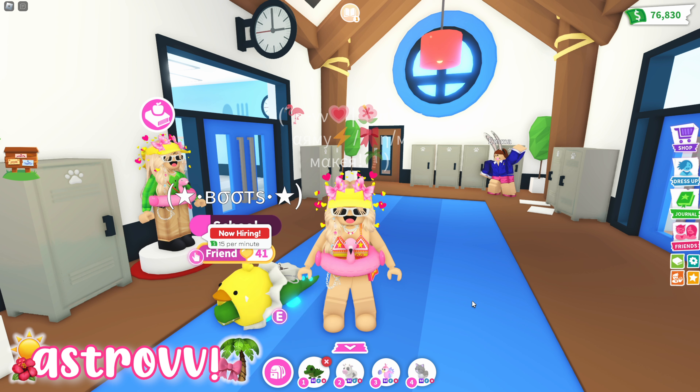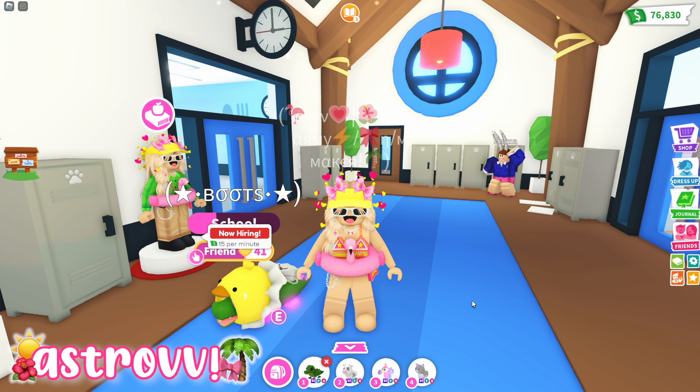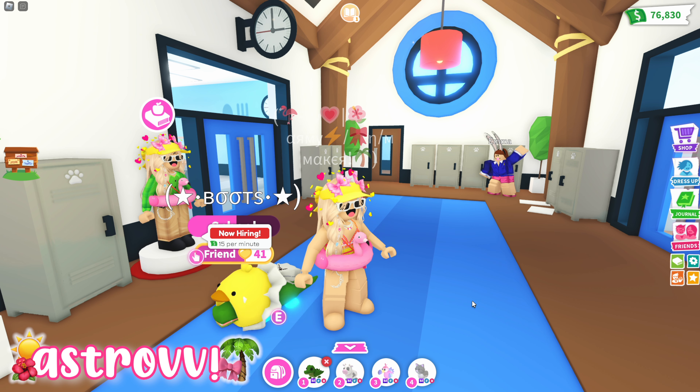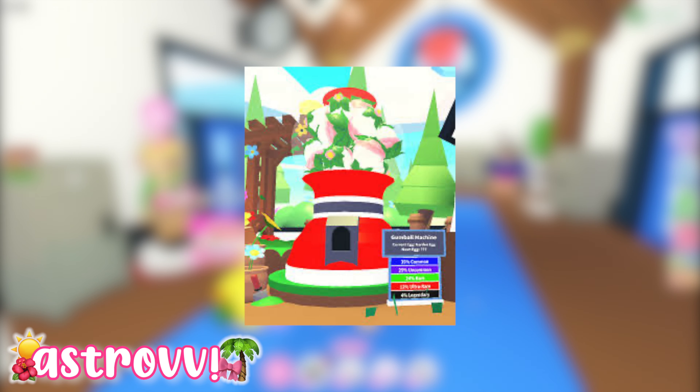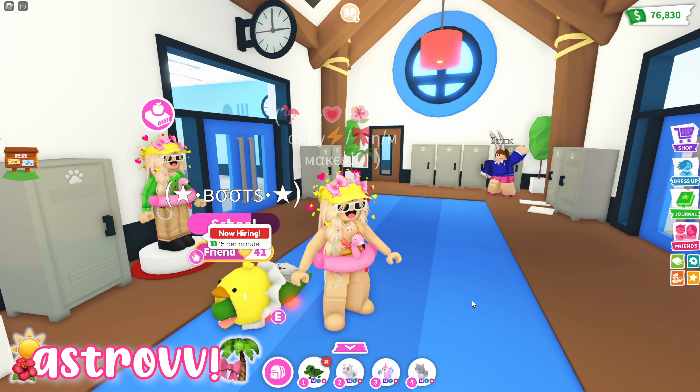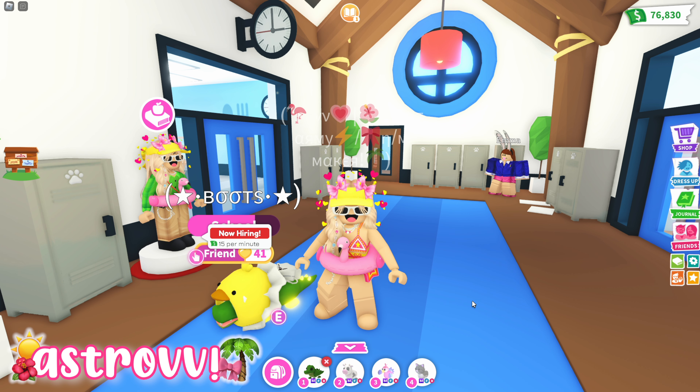My first tip revolves around the Adopt Me eggs. One of the biggest advantages Adopt Me gives you straight away is the luxury of making bucks, which is something that can help you tremendously. We'll get into how to make bucks later, but the first thing you can do is purchase the eggs in the nursery. There are four types of eggs, however I recommend that you only buy the gumball machine eggs because every few months there will be a refresh and you won't be able to get those pets anymore.